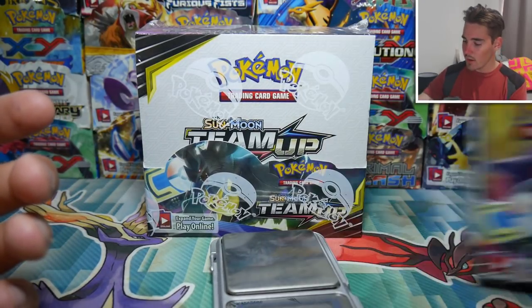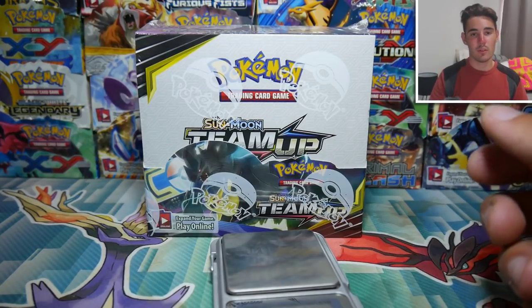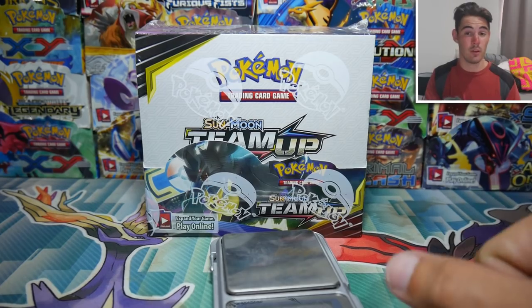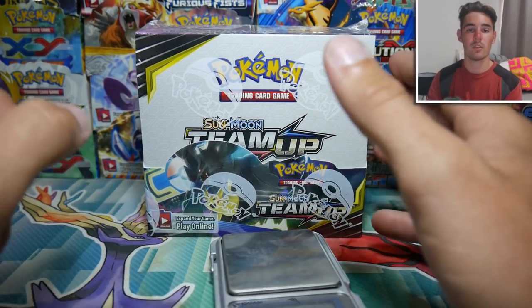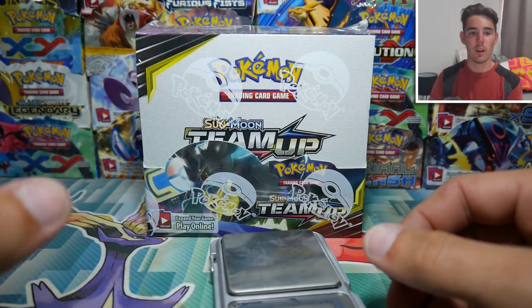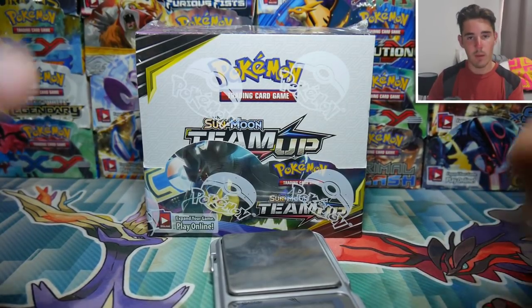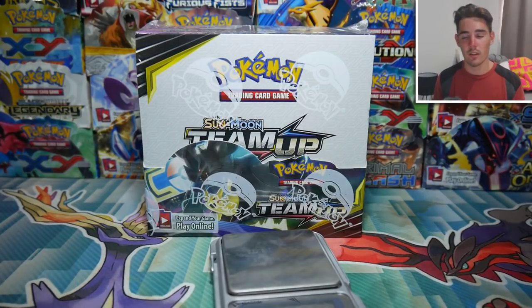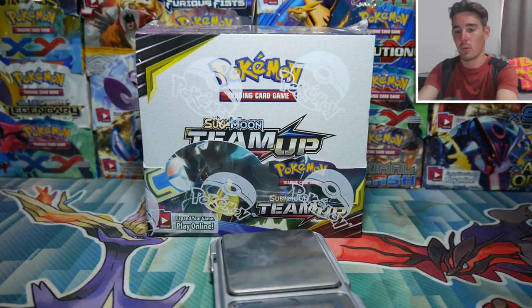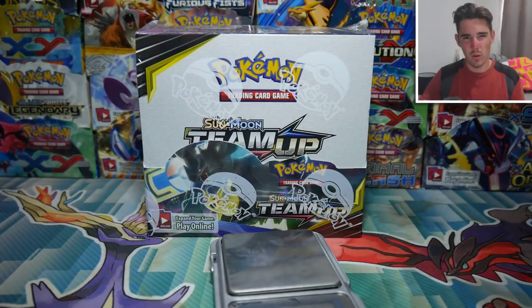If you guys want to check out part number three of this booster box — because I've done two parts already — make sure to click up in the annotations right here. Maybe it's out, maybe it's not, who knows. But definitely check out parts one and two if you haven't seen them. Pretty much we're going to open up maybe ten packs, do a bit of weighing. Off the first side of this booster box, I count four ultra rares and two holos — that's not bad at all.